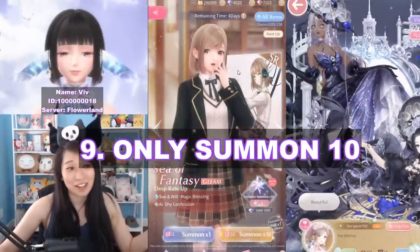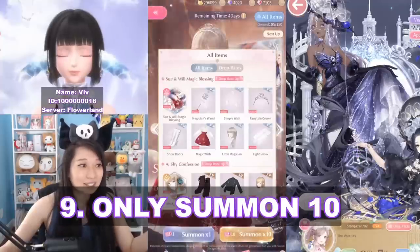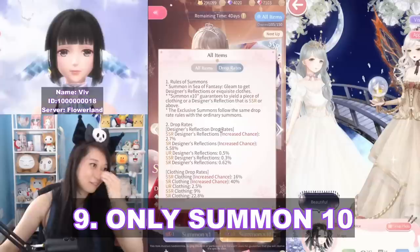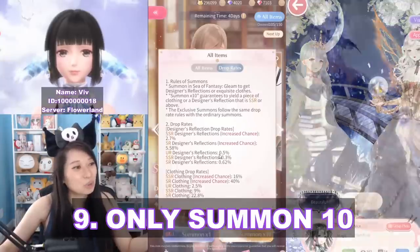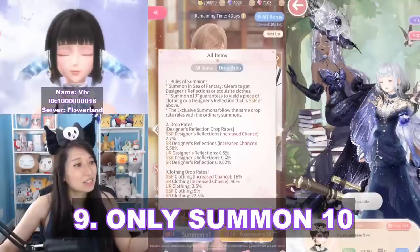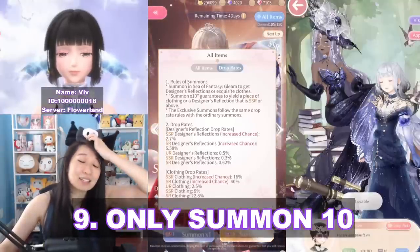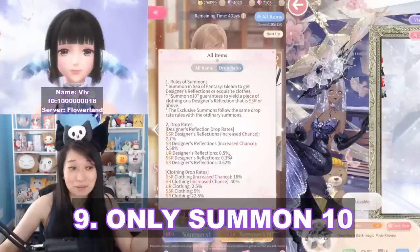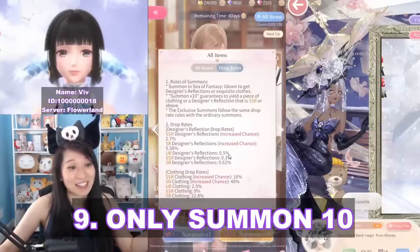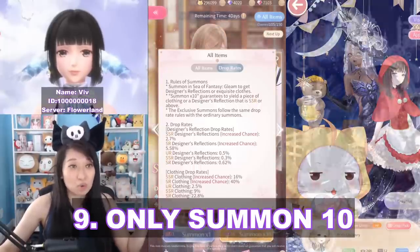If you do the summon 10, it says guaranteed SSR times one or above, meaning it's a guaranteed SSR item or designer. If you look at the drop rates on the gadget — and I love how this game shares the drop rates — the chance of getting a UR designer reflection on a single pull is 0.5%. That rate is garbage. Might as well do the summon 10 and have that guaranteed one item be SSR or UR.